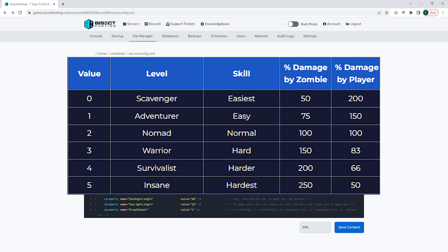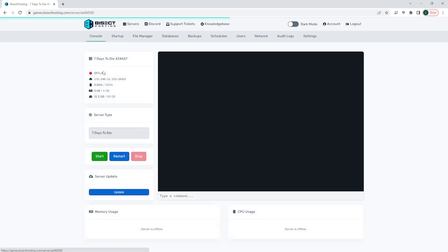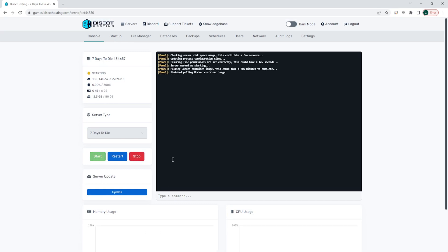This number can range between zero, which is the easiest, and five, which is the hardest. Once you have the value added, we can click the blue save content button. Then we can go back to the console, start our server, and we will have the difficulty changed on our 7 Days to Die server.